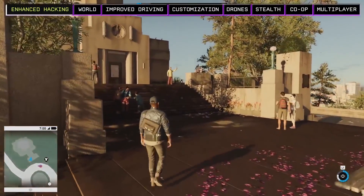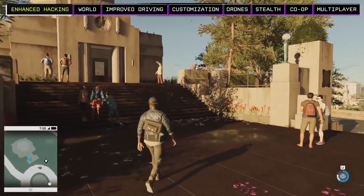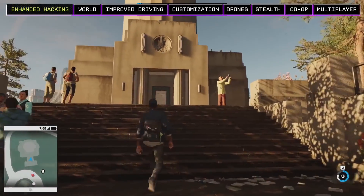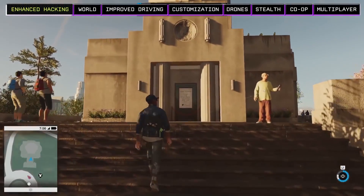A stingray sniffer tells us somebody's leeching data off of people's phones below. Looks like the data is going to Coit Tower — weird indeed.